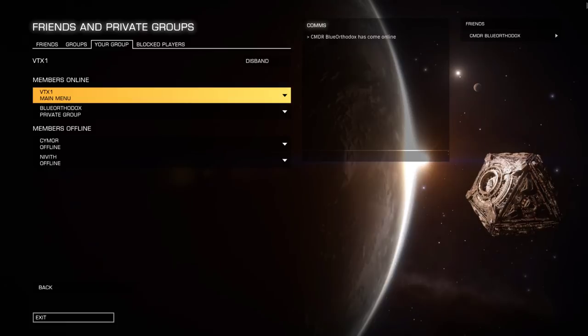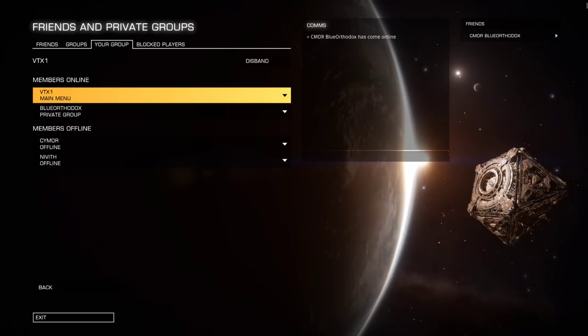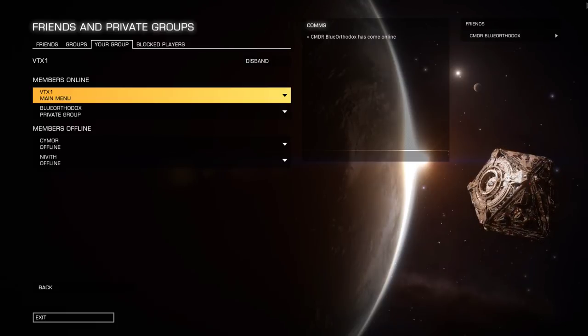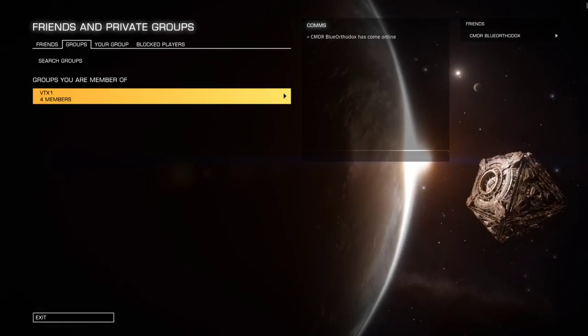Now I have heard that there is a bug that can occur occasionally where right after you create a group and invite somebody to it, it won't actually function properly until you restart both the game and the launcher. I've seen this go both ways where it works and sometimes it doesn't, but just know that if you have problems doing that, restarting the game and the launcher seems to be the solution.